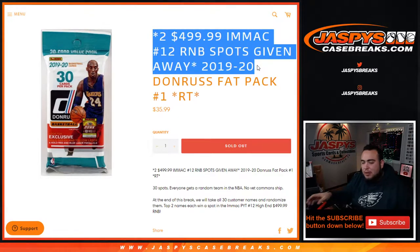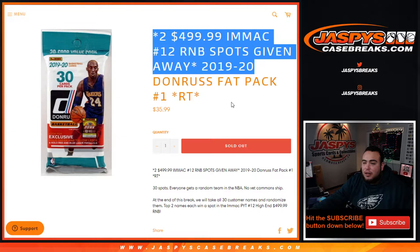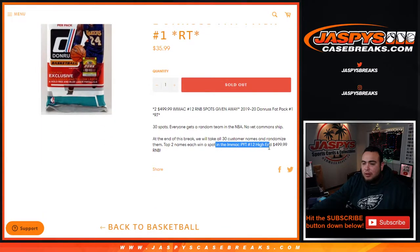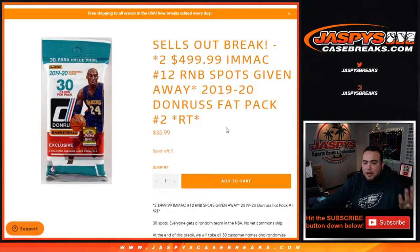You have a chance to get a little Ricky here, maybe Zion, maybe Ja. Then at the end of the break, we'll take the customer names and two out of the 30 customer names — top two — get a spot, each a $500 value, each thousand dollars in total. So you can win a $500 spot for as low as 36 bucks. Two out of the 30 customer names will win a spot in the high-end random number block. The second one is down to five spots left and will be breaking soon in a separate video.